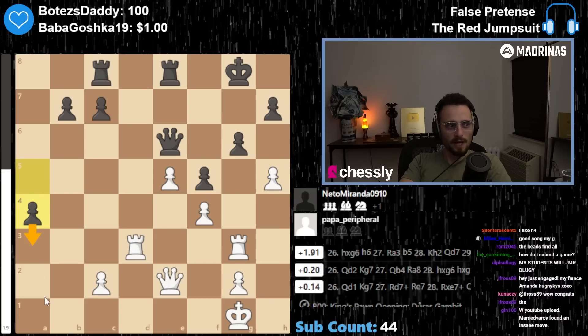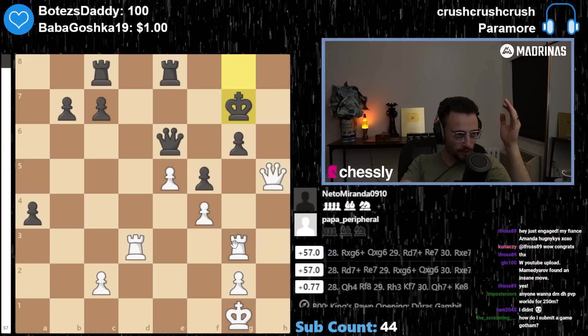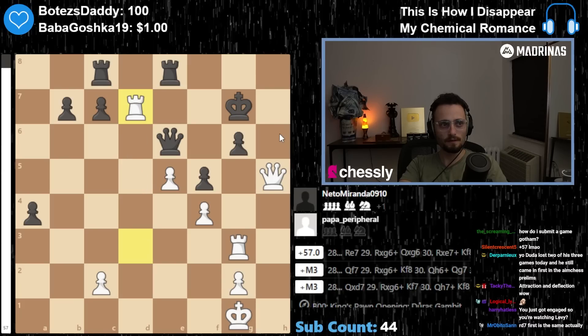Huge attack — black just has no understanding of what's coming. White should just take and play queen h5. Where's the win? Rook g6 and rook d7: attraction tactic. You attract the queen here, give a check, and now black cannot defend the queen. Yes, this attracts the queen — this is so funny.